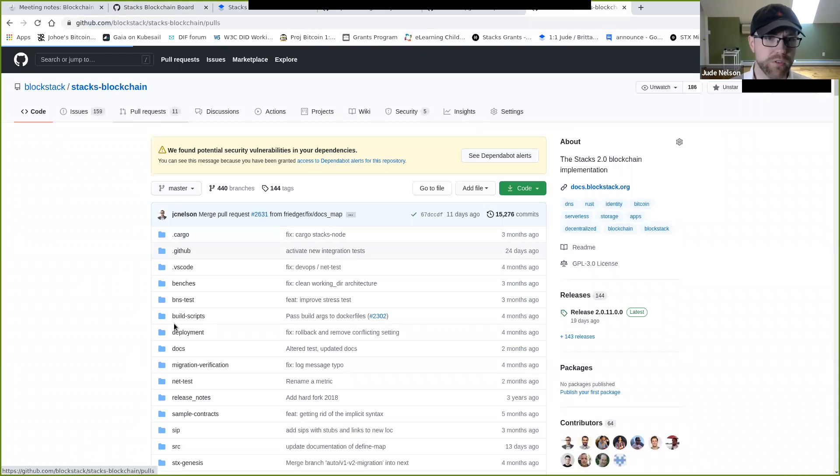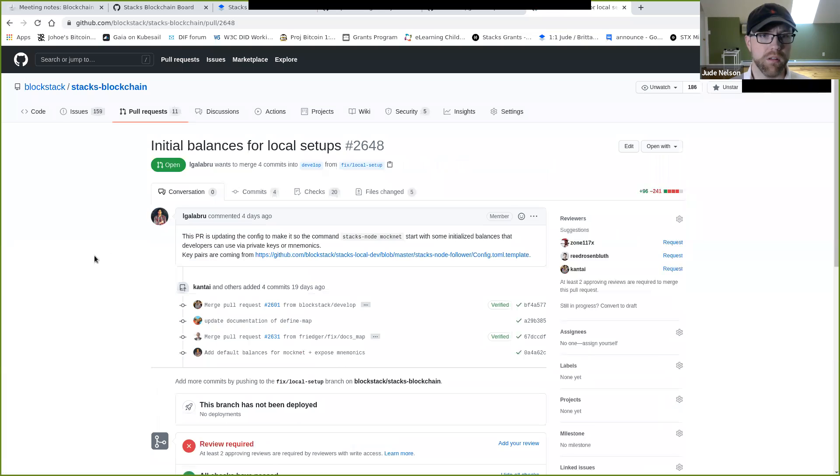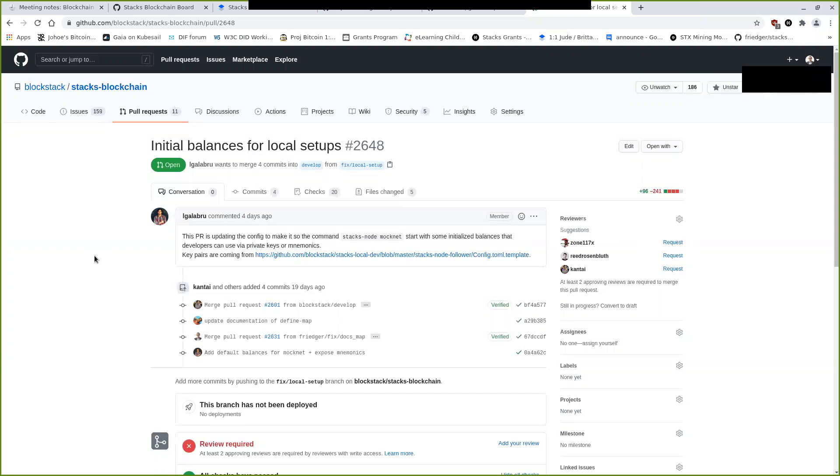Let me pull up the actual list of PRs. There's one for initial balances for local setups — it's just a key rotation on the keys used for initial balances, and the goal is to provide the mnemonic of the keys so more things can be done. That one is ready for review.